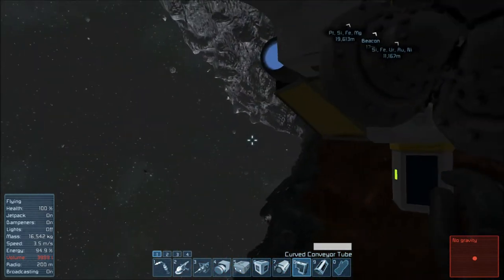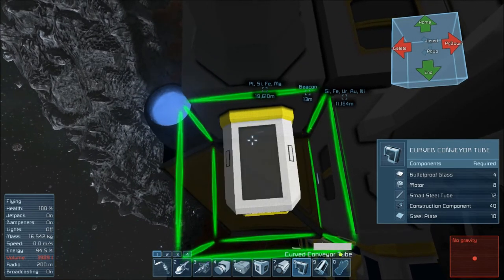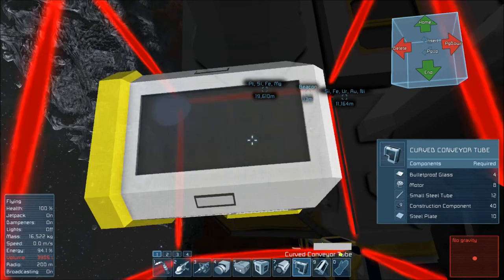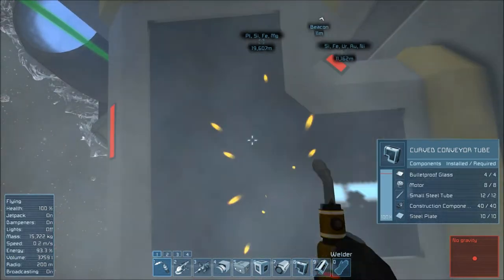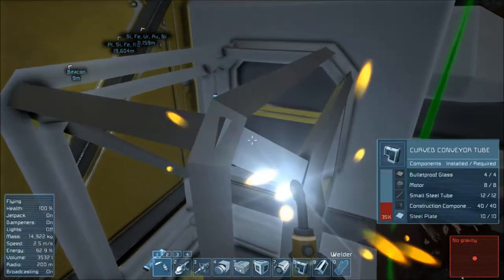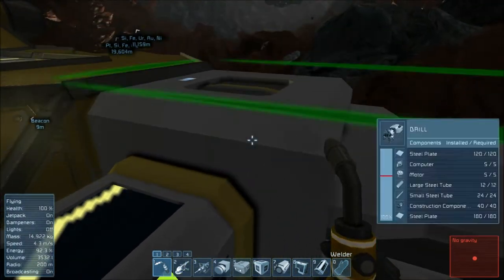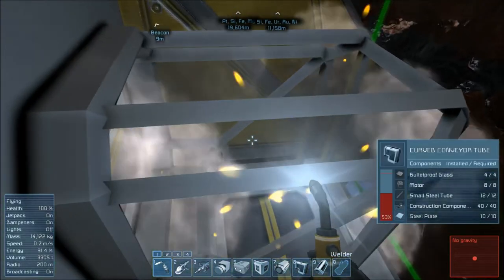What the heck, why not? Although eventually this entire thing is going to come off and be attached directly to a separate disconnectable ship. So sitting in that seat, when I change to the internal view, I want to be able to see more than just a giant conveyor in my face.